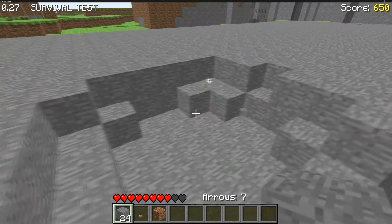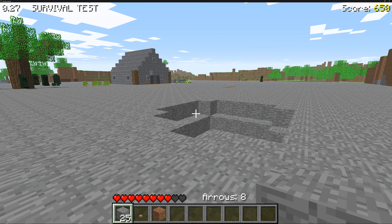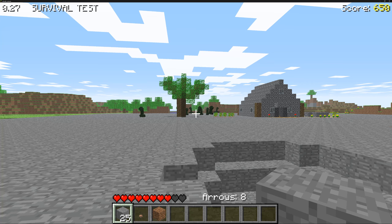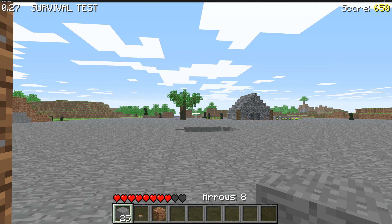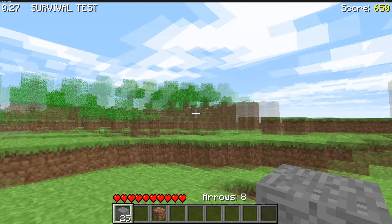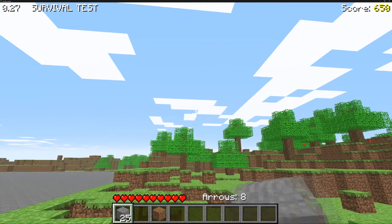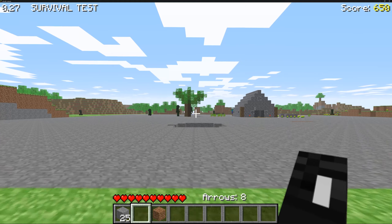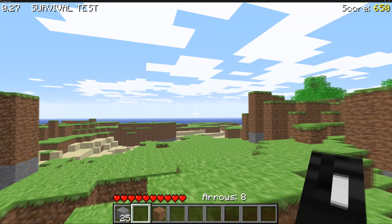In this version they changed a lot of the point system at the top left. They adjusted the swing speed of the arm - used to hold left click and it would go super fast, that's the max speed now. You can also see my skin. The only other thing they really changed was some water texture adjustments.